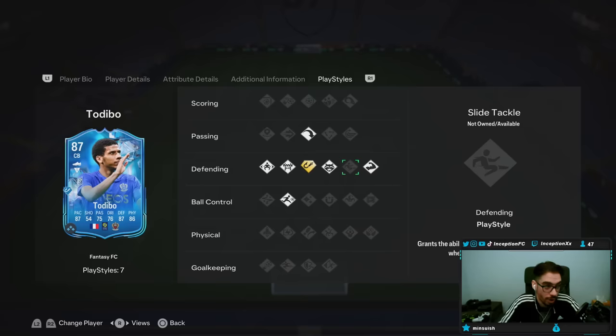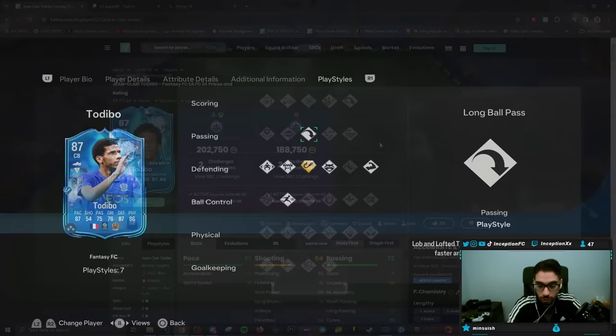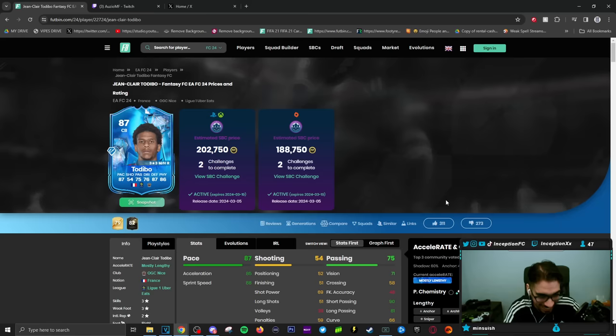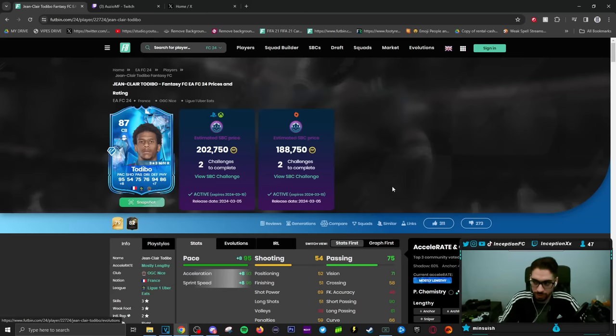Rapid and long ball pass too. If this guy performs well in game, this could be a solid SPC. I don't know where the dislikes are coming from — is it because he's injured again? People were telling me the same thing for the Herrera card. But this card with a shadow on a mostly lengthy — really good pace, really good defense — the value at 200K is looking pretty saucy. He might be injured, which is probably why.